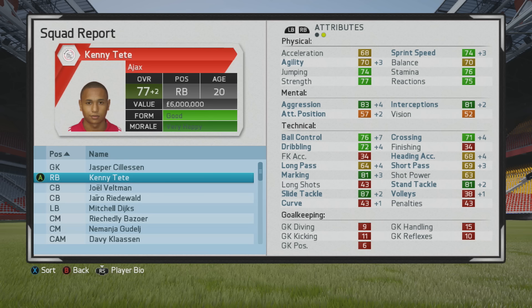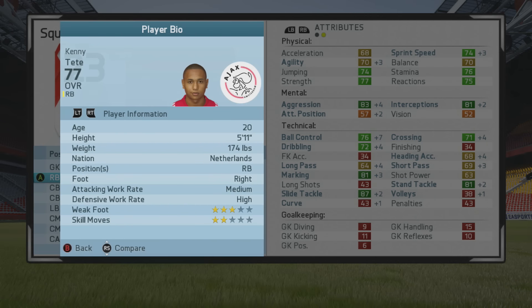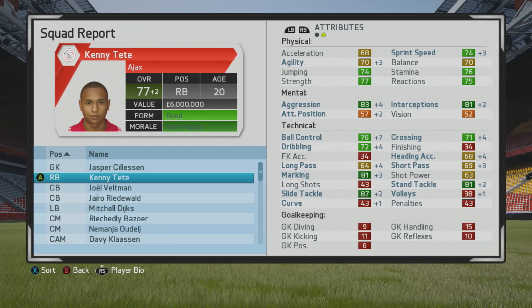Kenny Tete can move up to a 70 overall. You can see that ball control and crossing were areas I focused on, and he was able to improve in agility and sprint speed. I think sprint speed is linked to agility because agility is all I trained — I didn't specifically train sprint speed. So I think they're intertwined here. He's already a tremendous defensive right back; I just wanted to add some agility and get him a bit quicker offensively.